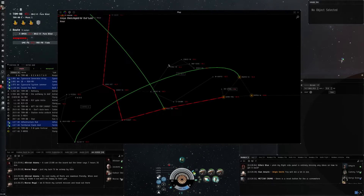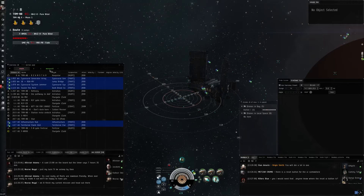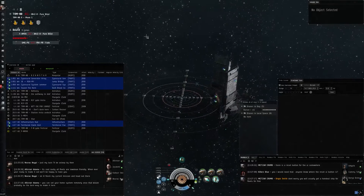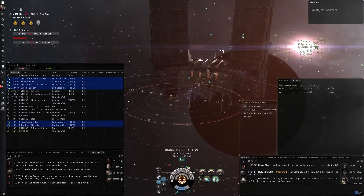In order to do that, we set our destination, as I just did, by right-clicking on where we want to go and setting destination, or even typing up here — GME dash — you'll see it pop up and you can also right-click and set destination from there. The jump bridge is in FNMX6, which is one jump away from 7RM. So we right-click, look at the stargate for FNMX6, and jump there.